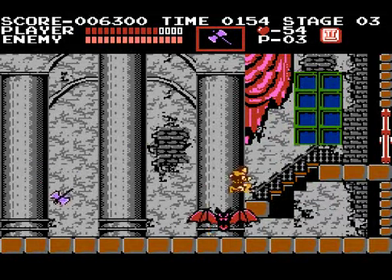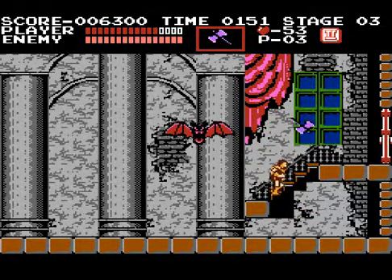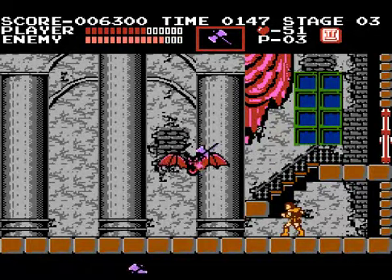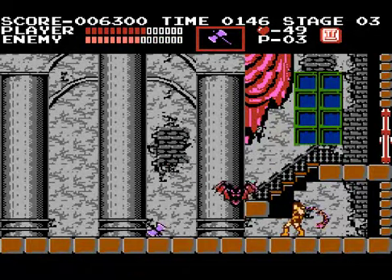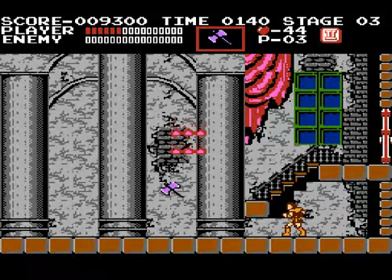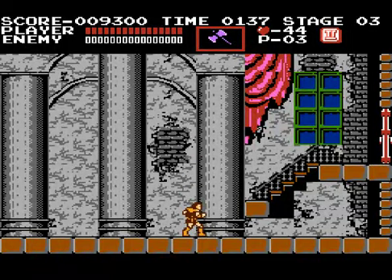The bat is the first boss and if it kicks my ass, I have no future for this LP. Damn stairs got in my way. I'm just going to stay here and throw axes at it. There we go, it's dead. Well, that wasn't too hard. I mean, if I wouldn't have been stuck in that little cove under those stairs I think I would have done a lot better, but I'm not going to blame the game — I'm probably going to be doing a lot of that in a couple episodes down the line.